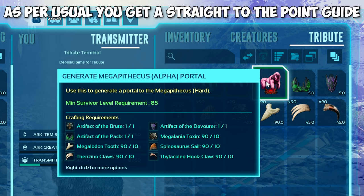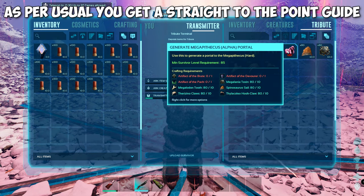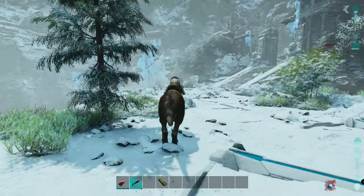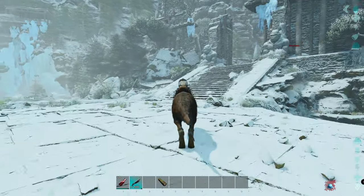We are using official server settings. The idea of this boss fight is you will use the Kangaroo to jump to a location where the boss cannot reach you. This part is very important — pay close attention to how I move.